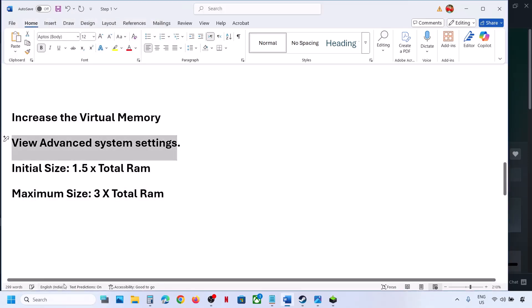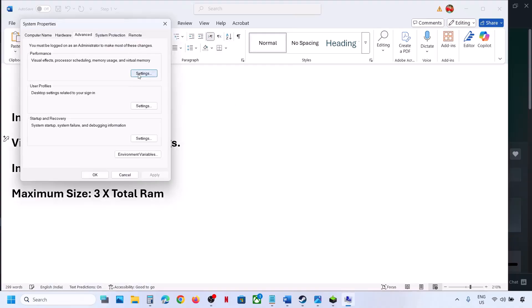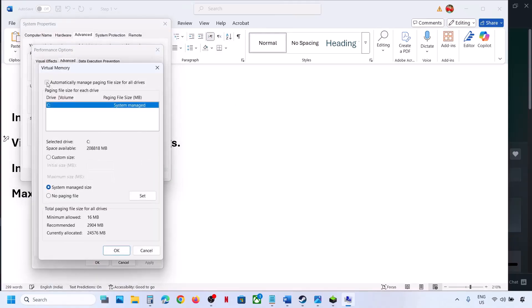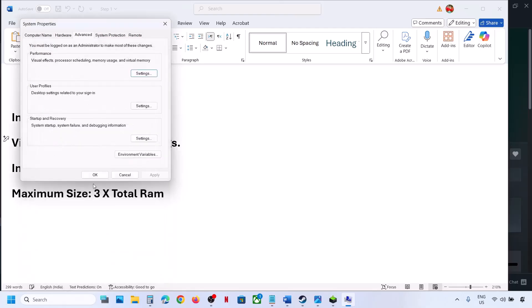Still not working? We will revert to default. Type in View Advanced System Settings again, go to Settings, Advanced, Change, and put a check back on the automatic management box. Hit Apply, click OK, and follow the next step.